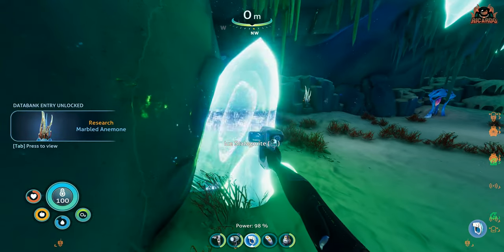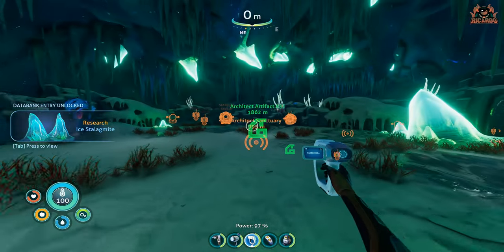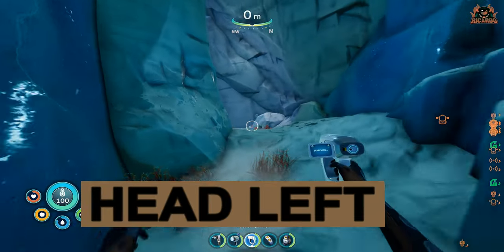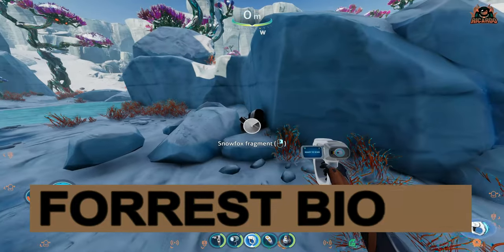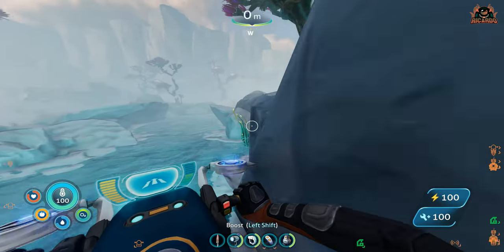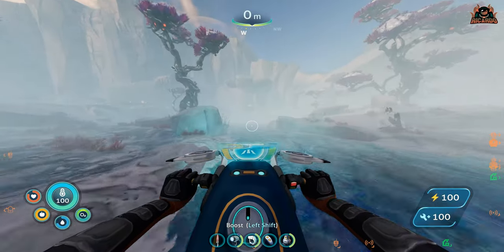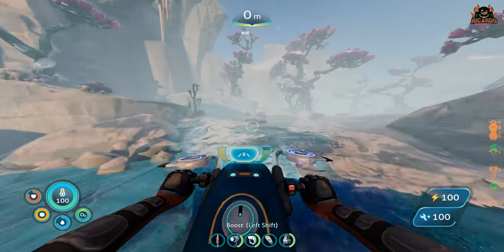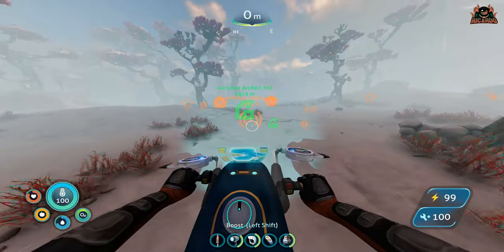Ice stalagmites in here too - make sure you've got fevered peppers in your stash to save you coming back. Head off to the left and you'll come out into the forest biome, which is the entry area to the leviathan. There'll be Snow Fox wreckage around that you can scan; if you haven't got the parts, you can create a Snow Fox pad and then a Snow Fox and go whizzing around speeder-bike style - though it is quite difficult to control; practice will make perfect.